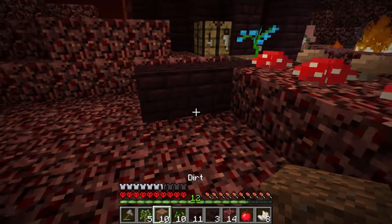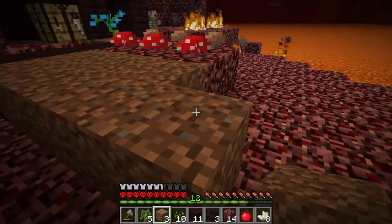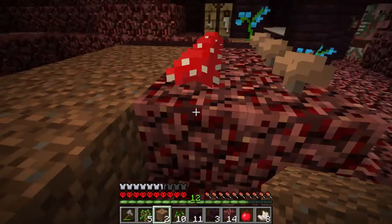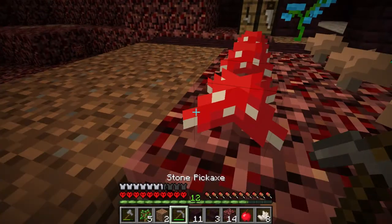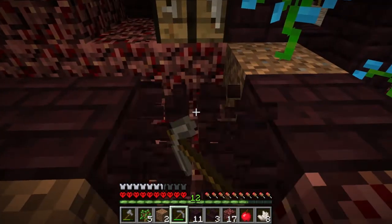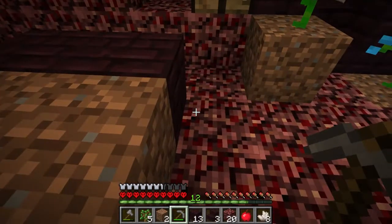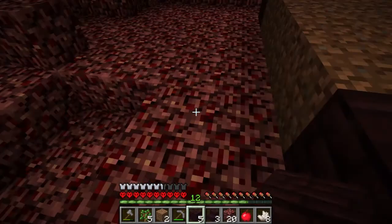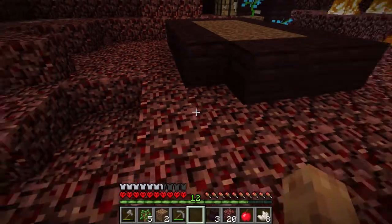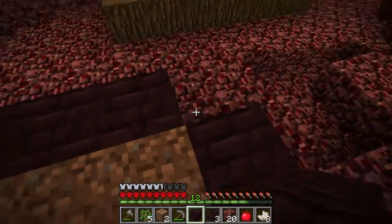We want it to have two wide. Let's make it two here. Can't go on the dirt. Stone picks. One, two, three. And there we go. Two. One, two, three. I'm going to run out. One short. Have I got more? Yep. Lovely. Done. And there we go.